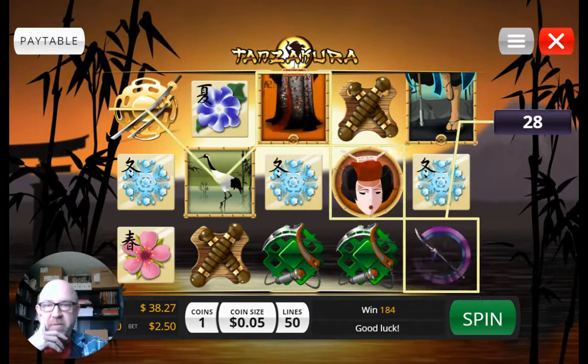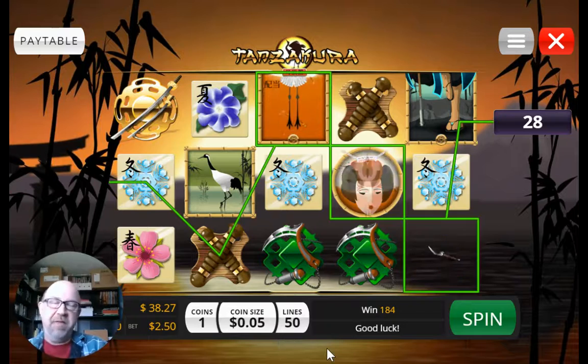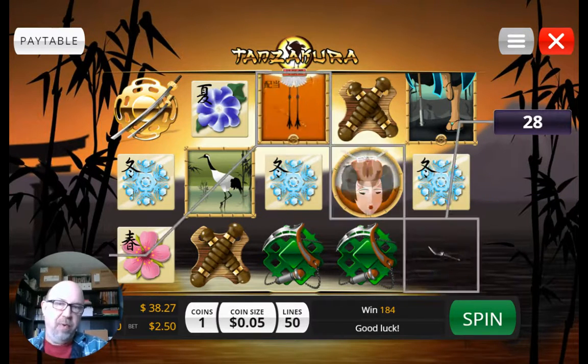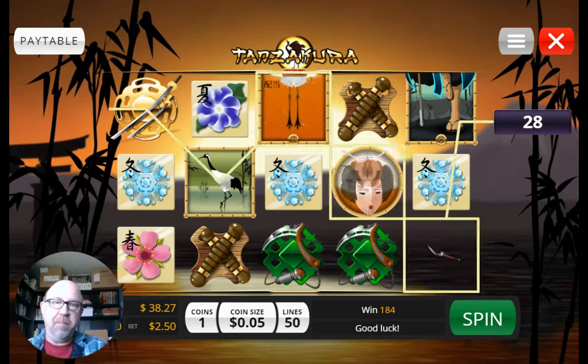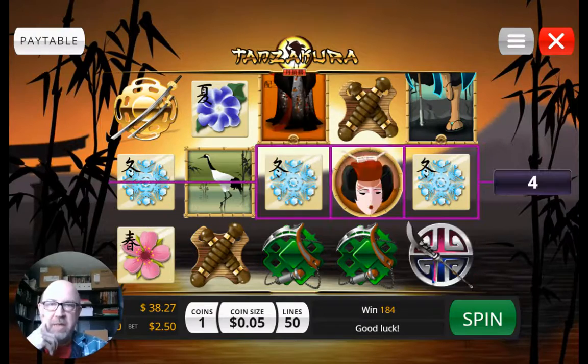I've already run my free spins through and I won around $30, and now I'm playing through that money. After you play the free spins, you can't just withdraw — you have to play through whatever you win 40 times, and there's a max withdrawal of a hundred bucks. But again, use the link below to get 40 spins and maybe win some money.